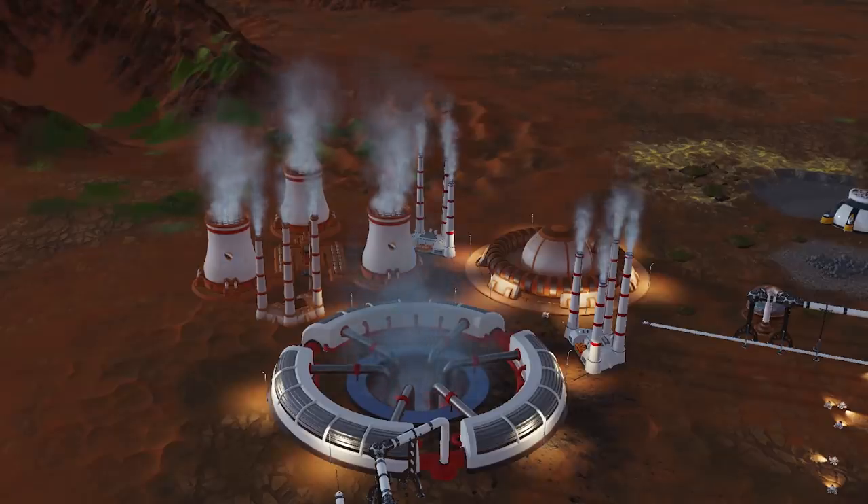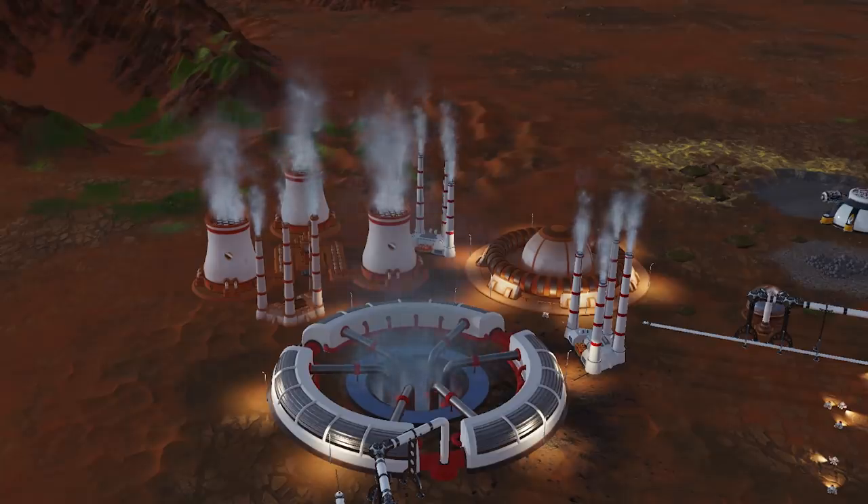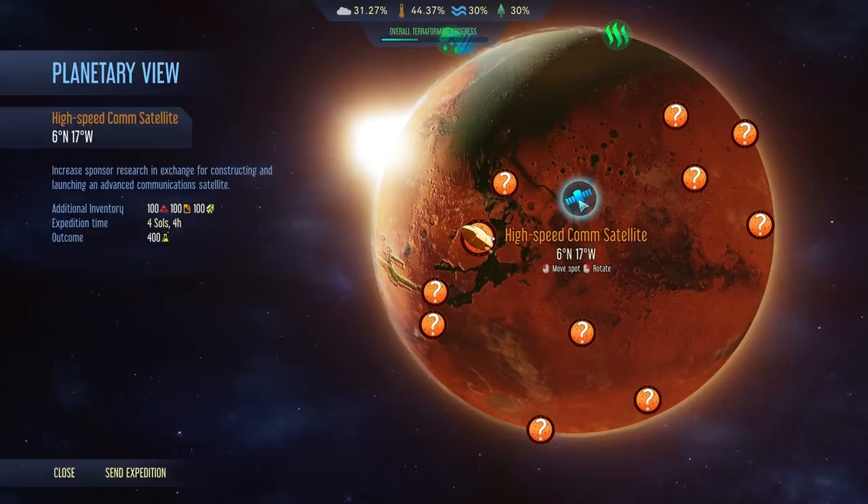Coming alongside the Green Planet expansion is a patch, and this will also include three global projects that you can execute. The first one is a High-Speed Comm Satellite — very high production costs, using the rocket for a very long duration, but the reward is a permanent amount of research per day for the rest of the game.